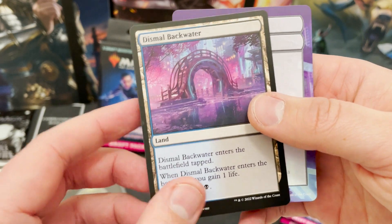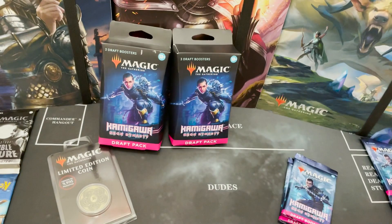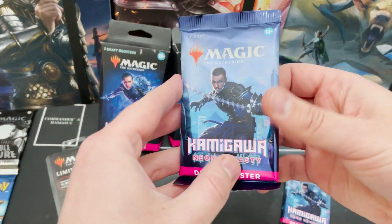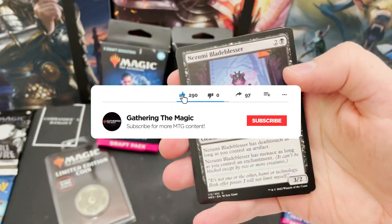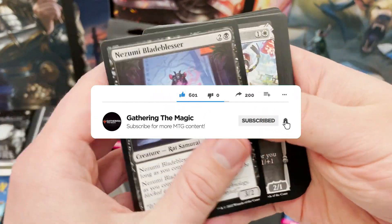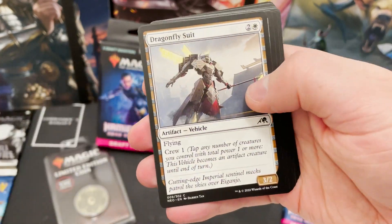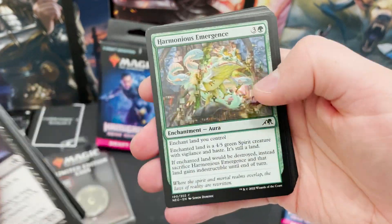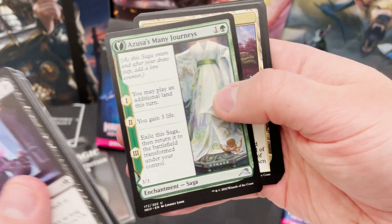We've got Dismal Backwater to gain life. And we've got one of the DFC things that have become a staple in these products now. And what is also a staple is me kindly telling you that if you haven't already, smash the like button down below to show your support and subscribe to the channel, because we love to see it. We've hit 2,000 subscribers now, which is so cool — something I didn't think I'd do when I first started doing this.